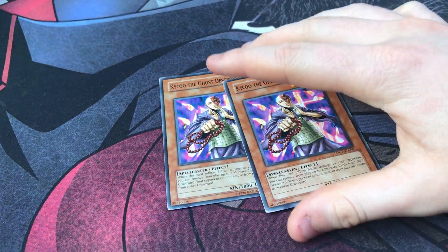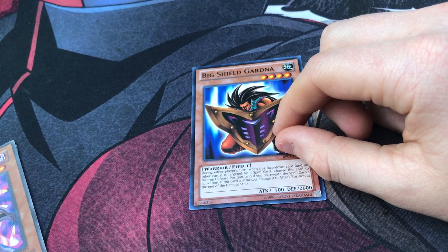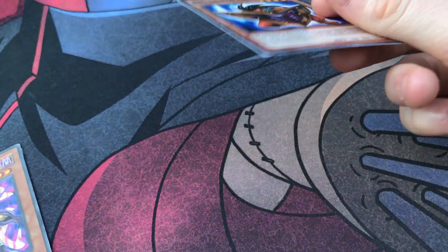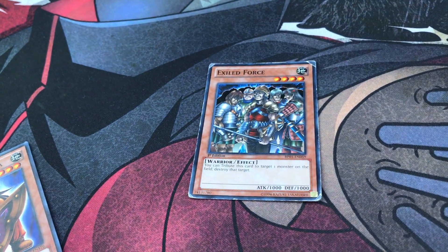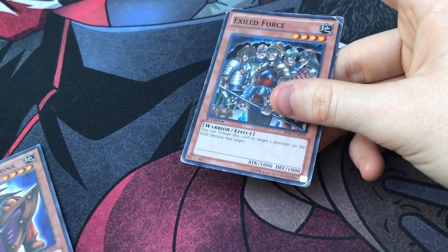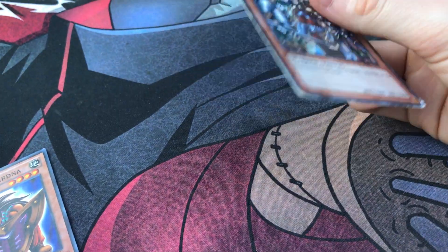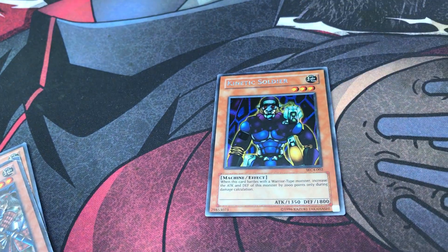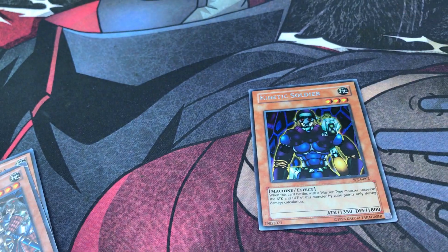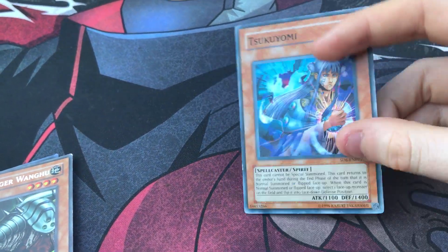Side deck: Kycoo the Ghost Destroyer is good for the mirror match — it locks your opponent out from banishing. Big Shield Gardna is good for punishing players with Nobleman's. Exxod I sided for punishing players that spam Metamorphosis into the extra deck — it's an easy summon, easy pop, and gets rid of Jinzo and other threats. Kinetic Soldier is really good against Beast Down or any deck running the warrior engine — it pumps up pretty big and can get over a lot of monsters.